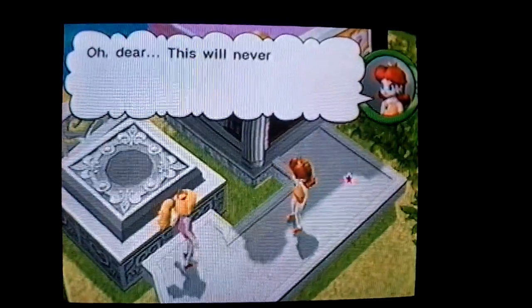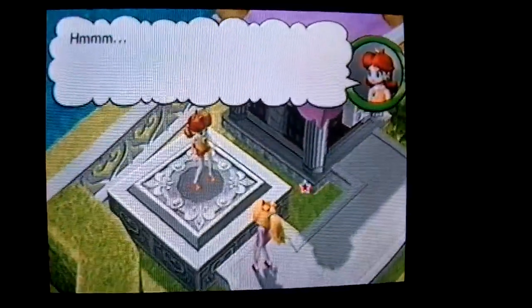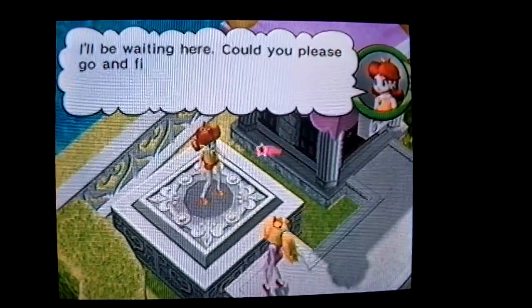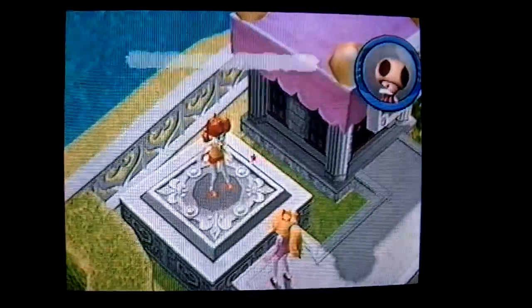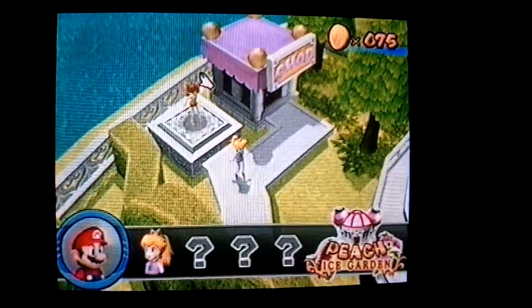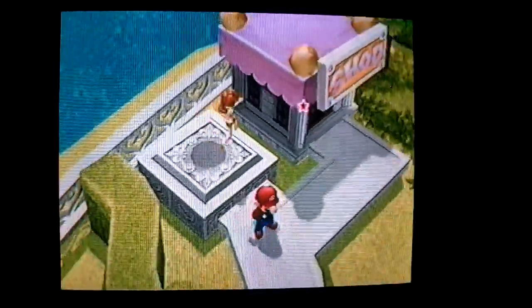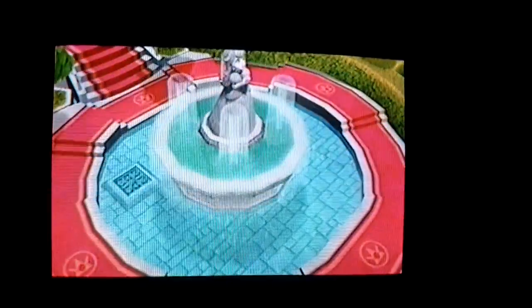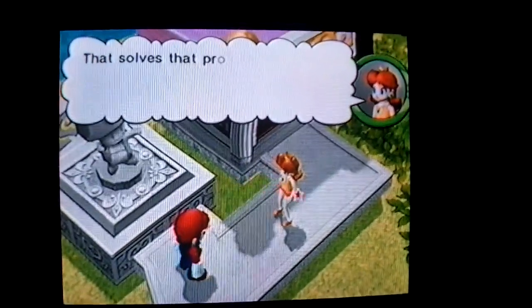Oh, for the love of... Oh dear, this will never do. The fountain is flooded all over again. She must weigh a lot. Hmm, maybe there's another weight we can use. I'll be waiting here — could you please go and find another weight? I dare say I glimpsed the Toad statue in the vicinity — that might be the answer. I already have it. Fine, maybe I have to do it with Mario. There, did you find anything good? Here's my Toad statue. That's just perfect — that solves that problem.